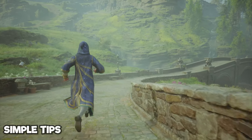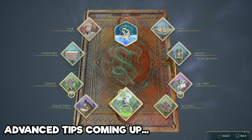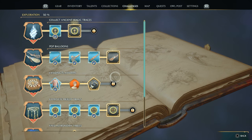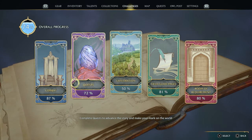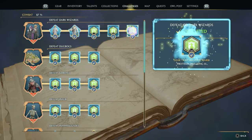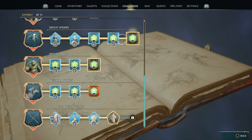There could be spoilers in here, so watch at your own risk. Inside of the challenges menu, you can actually collect rewards — they're not just achievements, but things you can collect that range from traits, to cosmetic items, to permanent upgrades for your character. So if you've missed a bunch of these, go back in and you can collect quite a few things.